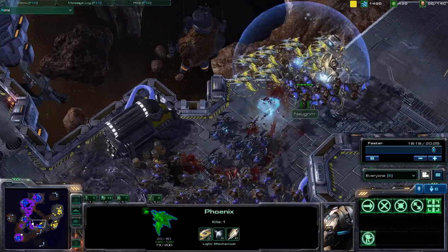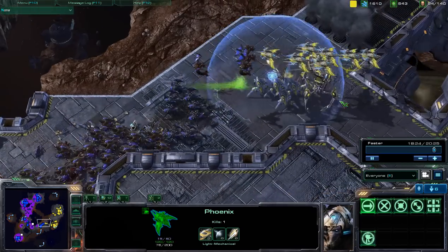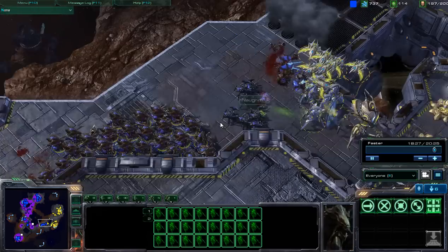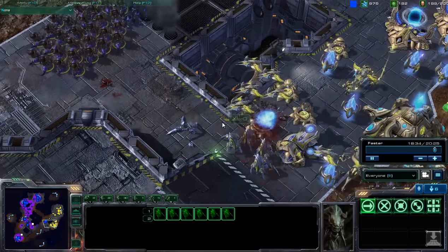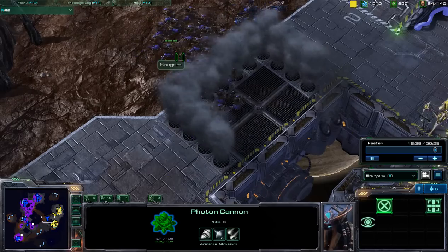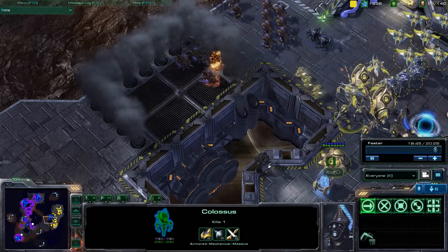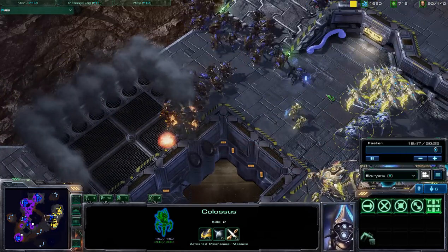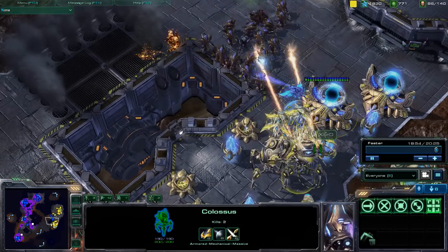Mutalisks trying to fight back. Colossi trying to take that damage, getting focused down by those mutalisks. Phoenixes are unable to really do anything as hydralisks — now a very, very large army of hydralisks — come in at 197 food. Two control groups of hydralisks coming in, and those mutalisks quickly getting taken down. 198 food army against a 94-food army. Colossi do in fact have that range upgrade, so able to shoot down a lot of those units, but those zealots without charge are unable to really deal that much damage.